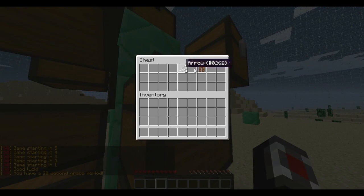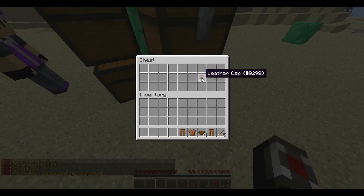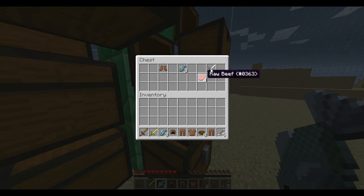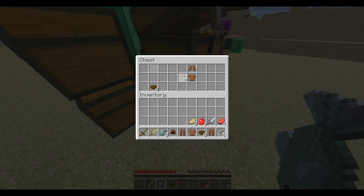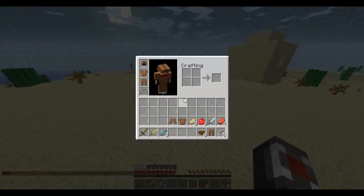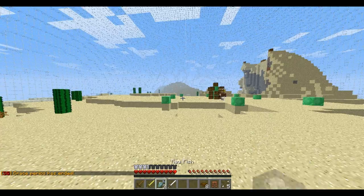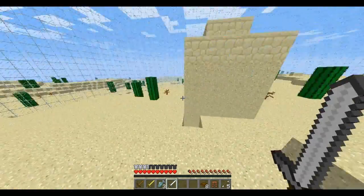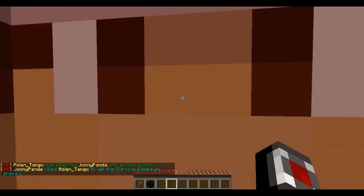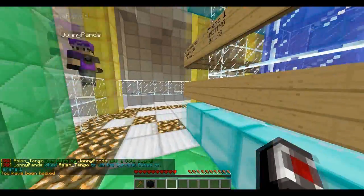All the items in the chest are automatically put in so you don't have to put it in yourself. Very useful. Gold sword — GG. Iron sword — GG. It's pretty OP.